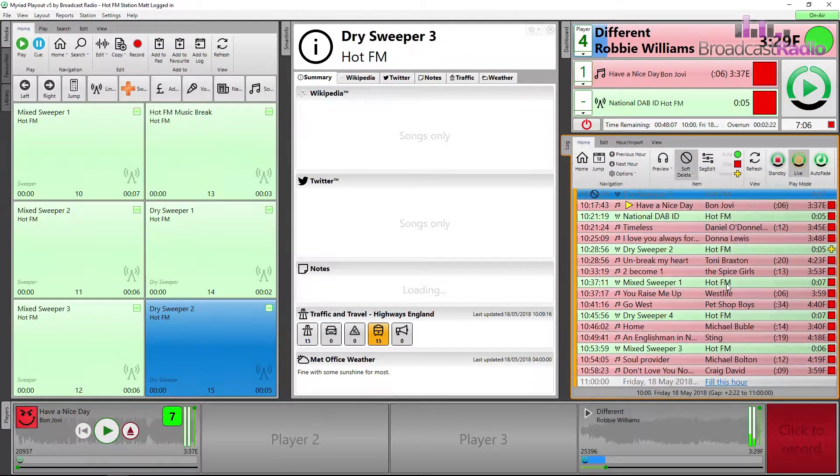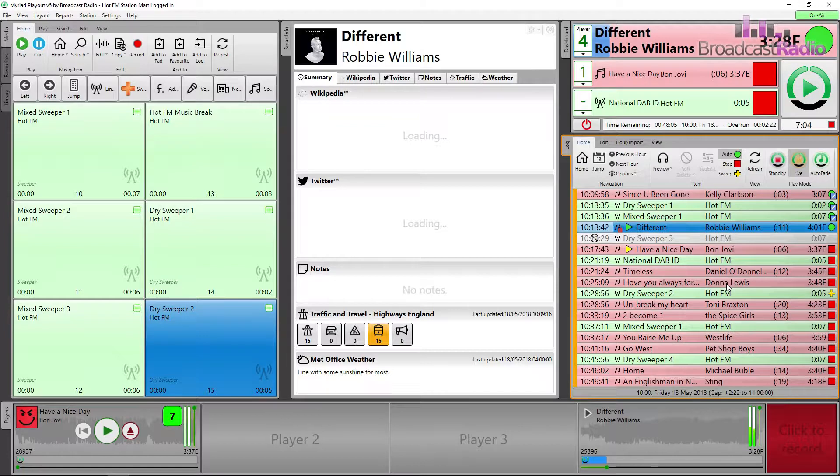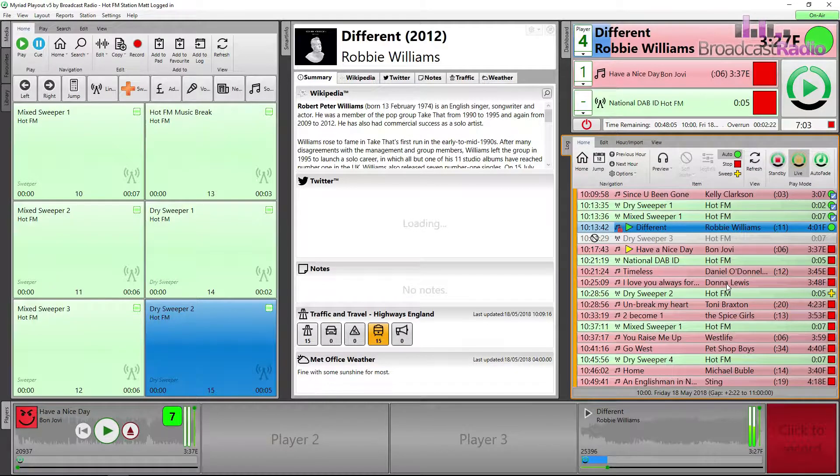Here we have changed it from Auto Fade to Live Assist and the left-hand side of the log has changed from having a green bar to having an orange bar. The item set or previous state has been shown, so I now see some red squares along with some green and some yellow.